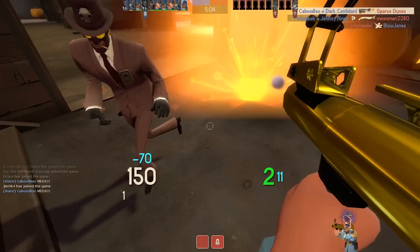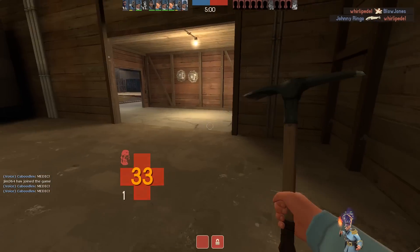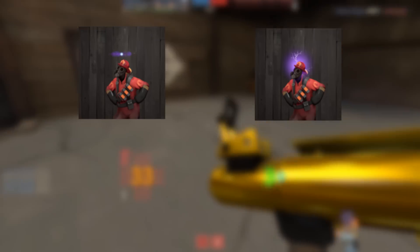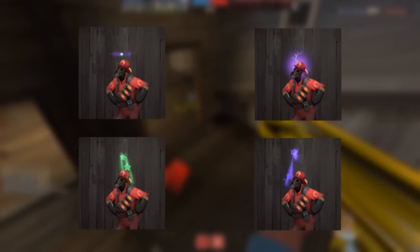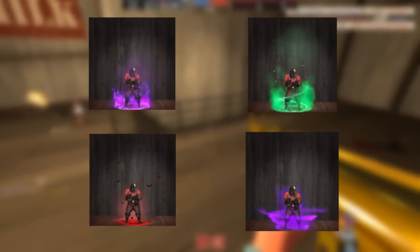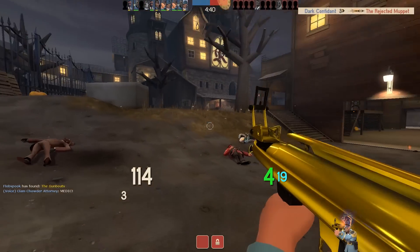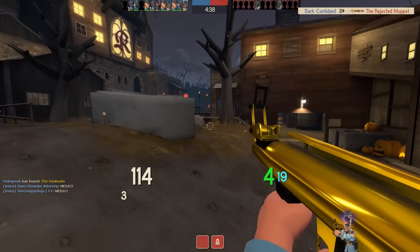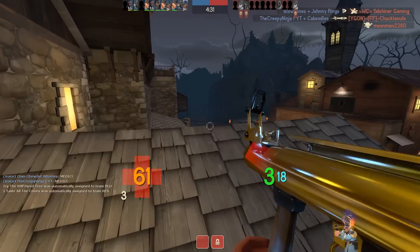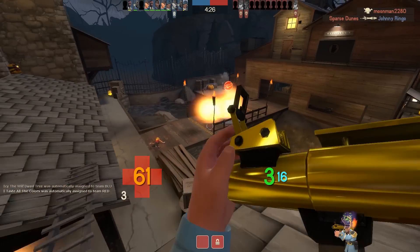Right off the bat, Valve added 4 new unusual hat effects and 4 new unusual taunt effects. For the unusual hat effects, they added Neutron Star, Tesla Coil, Starstorm Insomnia, and Starstorm Slumber. The unusual taunt effects are Infernal Flames, Infernal Smoke, Hellish Inferno, and Spectral Swirl. In my opinion, all of the unusual taunt effects look pretty insane, though some of the hat effects aren't as good as workshop effects that could have been implemented. Nonetheless, I think they all look pretty cool.